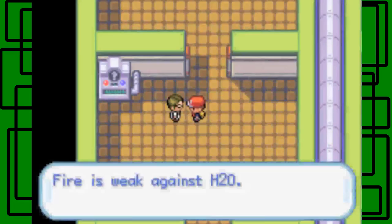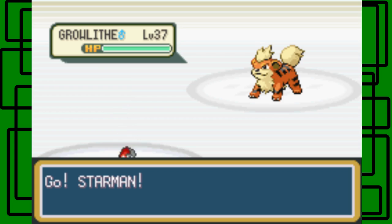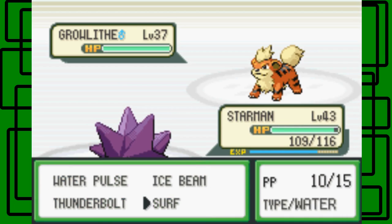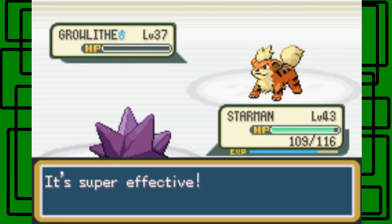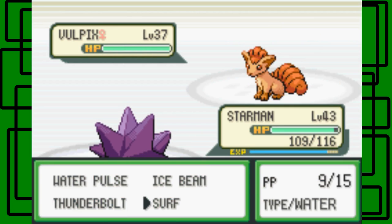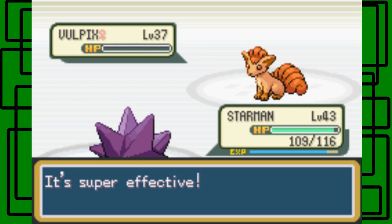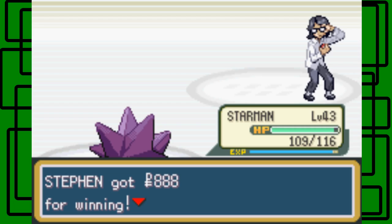'Fire is weak against H2O' — that's the science term for water. 'That's what I'm going to use against you — some H2O moves.' My Starman is half H2O type. Let's use Surf on this Rapidash, level 37 male — should go down in one hit, and it does. About to use Vulpix next — let's Surf on this thing too. We beat Super Nerd Zack. 'Snuffed out.' Thanks for $8.08.